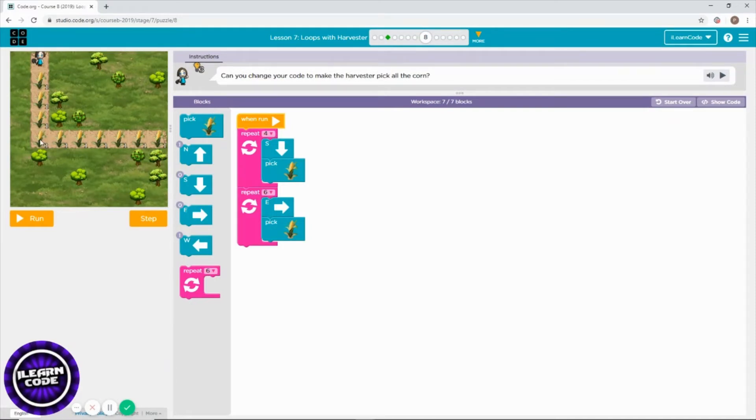Then, because you're picking this first corn, you don't need to count it. You have to count the next ones starting from the next one: one, two, three, four, five, six times — which I think is correct. That's it.